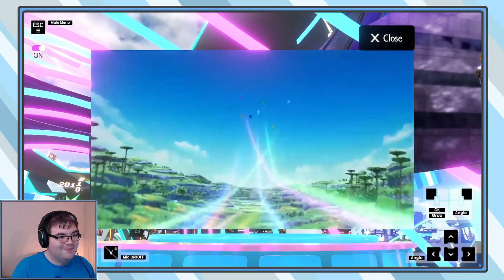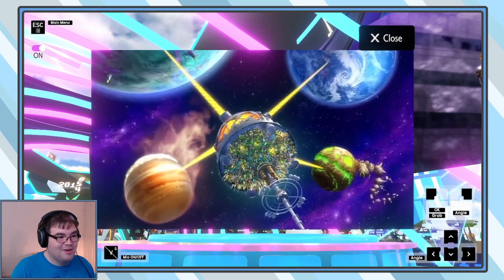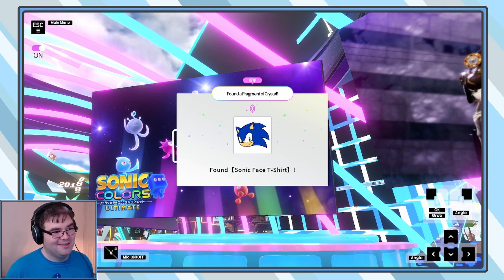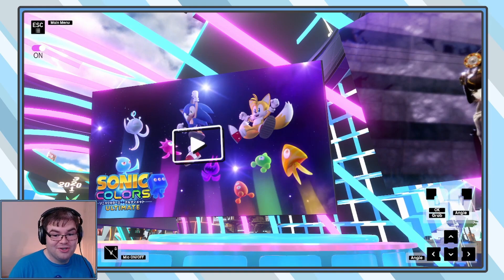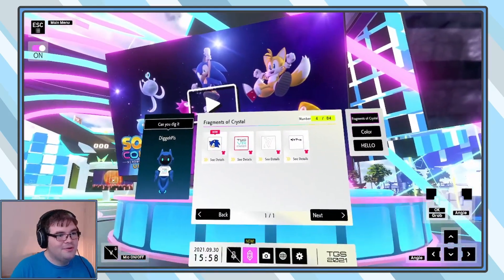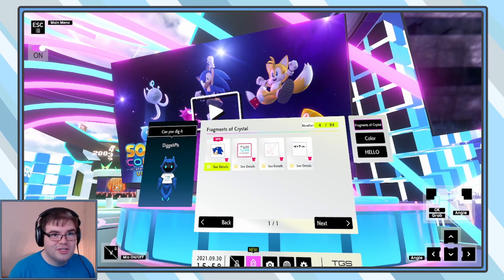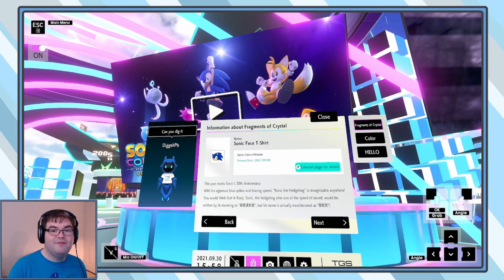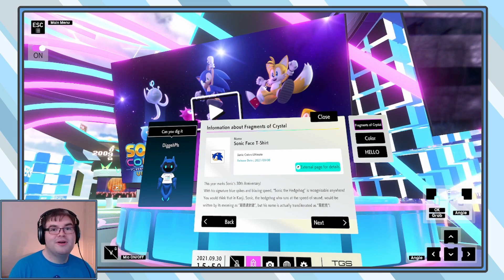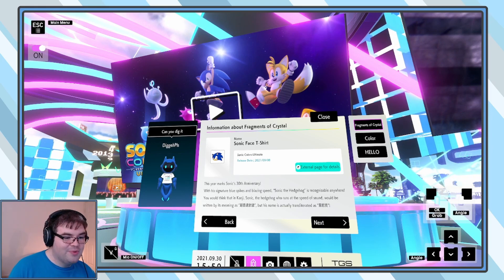Look at the sky — the sky is so bright. We found a fragment crystal: Sonic face t-shirt! So as soon as you go to one of these videos and exit out, you will get a fragments of crystal. This first one is the Sonic face t-shirt — we gotta be reppin', right? This year marks Sonic's 30th anniversary. With its signature blue spikes and blazing speed, Sonic the Hedgehog is recognizable anywhere.